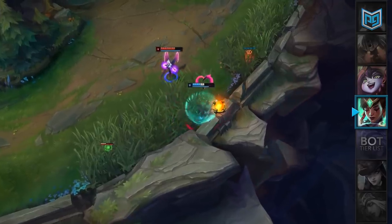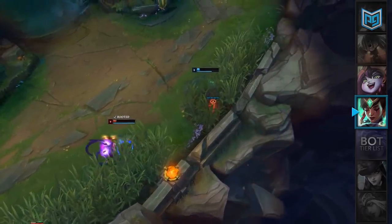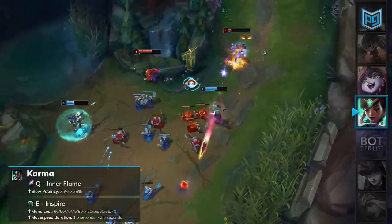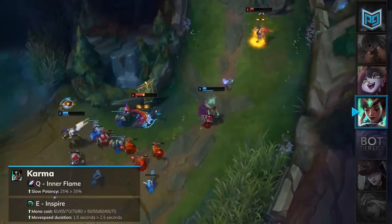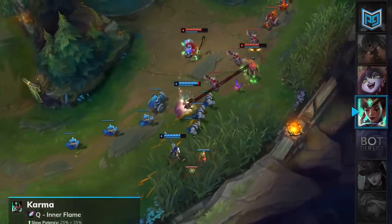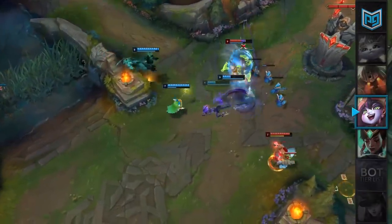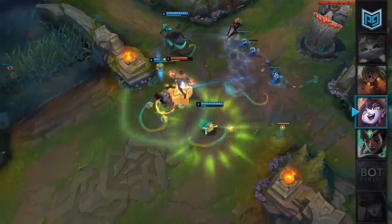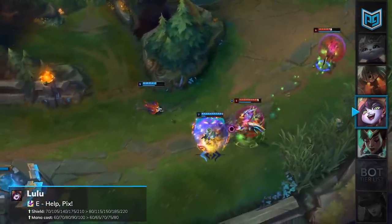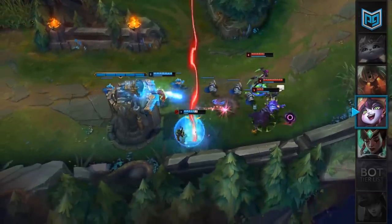Last but certainly not least, let's move on to the support list. For Karma, she's been struggling in the meta for quite a while, and she's looking to receive a few big buffs this patch. Her Q, Inner Flame, will have its slow increased from 25% to 35%, and her E, Inspire, will have its mana cost reduced followed by a duration buff. Karma will be moved all the way up to our support A tier. Lulu just hasn't been able to keep up with other shielding support counterparts, but will receive some love — her E, Help, Pix!, will have its shield increased by 10 at all ranks and its mana cost reduced during the mid to late game. Lulu will join Karma and move up to support A tier.